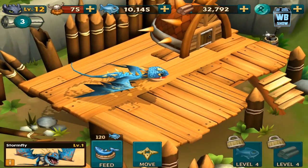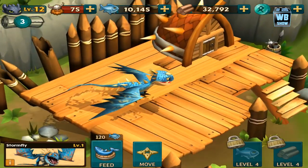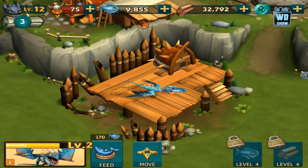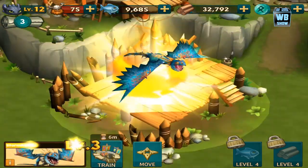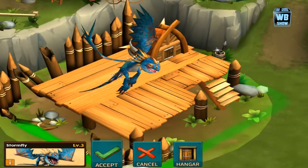We're gonna zoom in so you can take a look at it. This is the baby form — I think there are only two forms so far. Let's level it up. Okay, now this is the adult form.